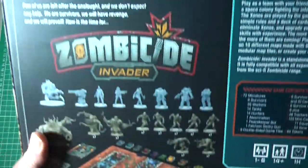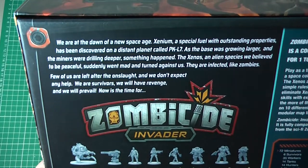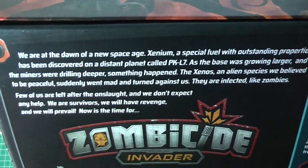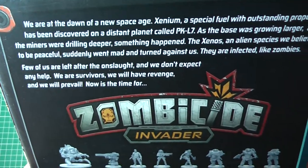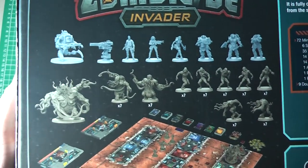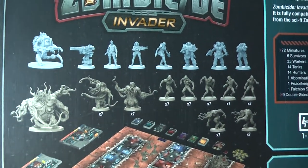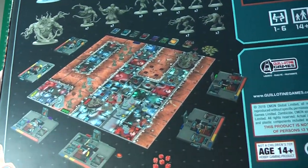So on the back we have a list of contents. We are at the dawn of a new space age — Xenium fuel, Xenos alien species believed to be peaceful, infected like zombies. A nice way to get zombies into this game about battling space aliens — have them all infected with some zombie plague. That's all of the minis you get. That's the game in mid-play with the six-player dashboards there.